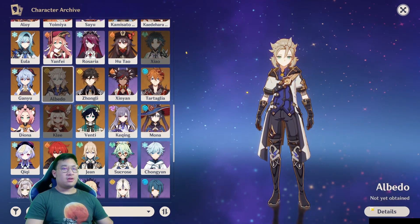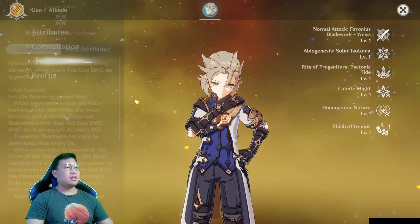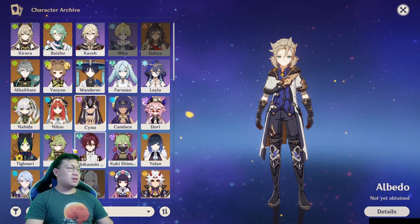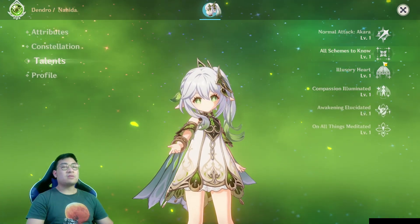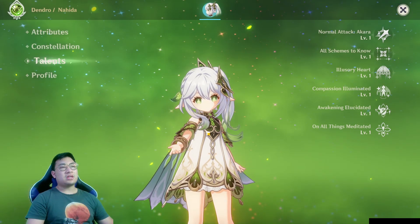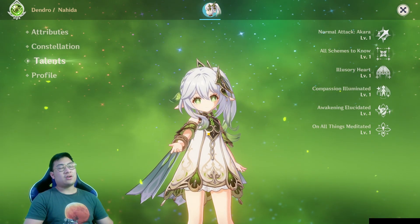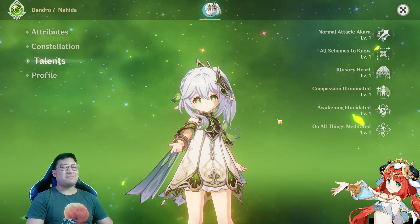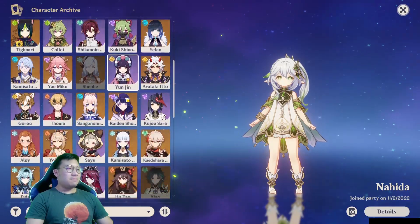Next is Albedo — his main damage comes from his skill, so Golden Troupe is a natural fit. You can also use Golden Troupe for Nahida. Her reaction damage also gets boosted, and because most players use Nahida off-field, she benefits from the off-field 25% bonus. I rarely see people using Nahida on-field — even personally, I use Nahida off-field, except occasionally in a Nilou team.